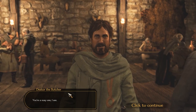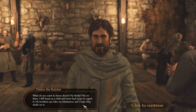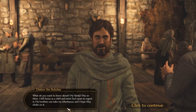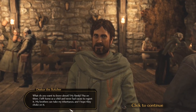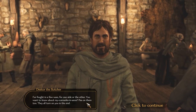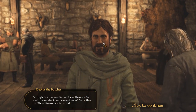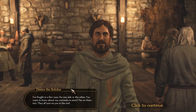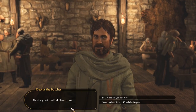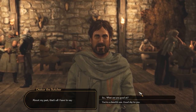My name is Dirk. Tell me about yourself. You're a noisy one, I see. I left home as a child and never had cause to regret it. My brother can take my inheritance, and I hope they choke on it. I fought in a few wars for one side or the other. You should care about people more. Piss on them too — they all turn on you in the end. About my past, that's all I have to say.